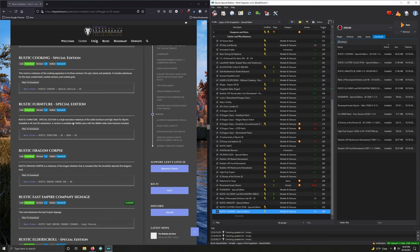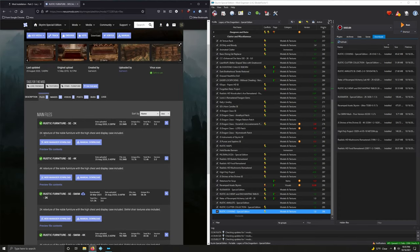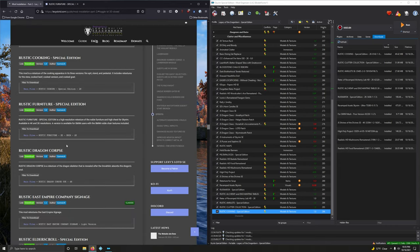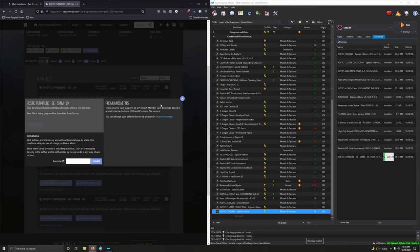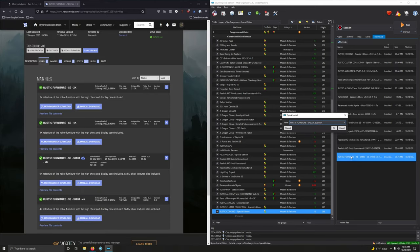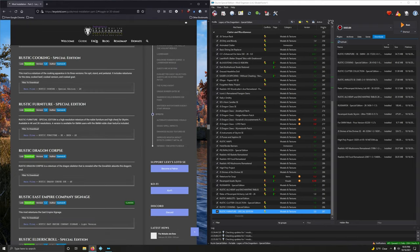Rustic Furniture is a high resolution retexture of the noble furniture and high chest for Skyrim, 2K version. We want the SMIM 2K — third option. At one point in Lexi's guide everything was 4K if available, but that's been toned down — for smaller objects you really don't notice the difference between 4K and 1K.